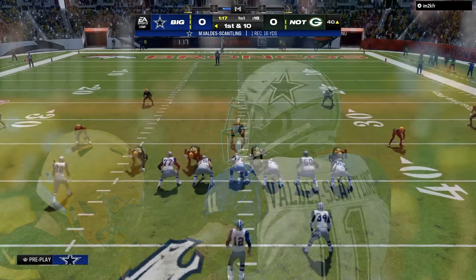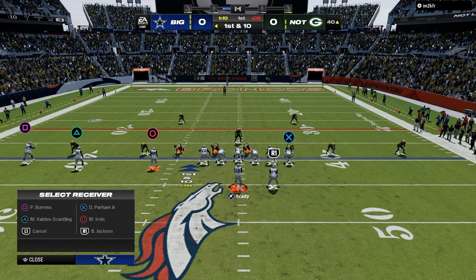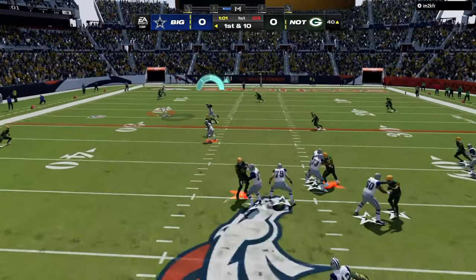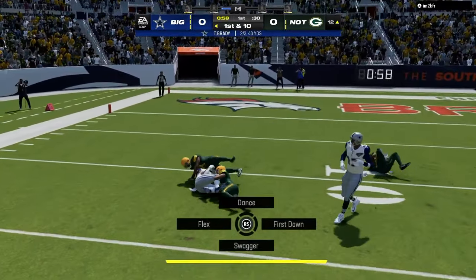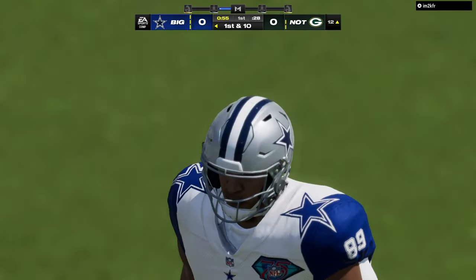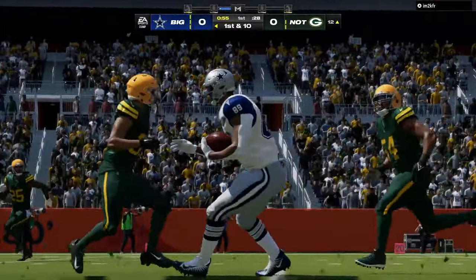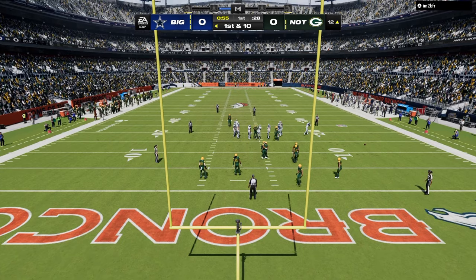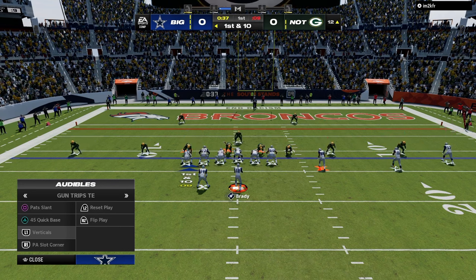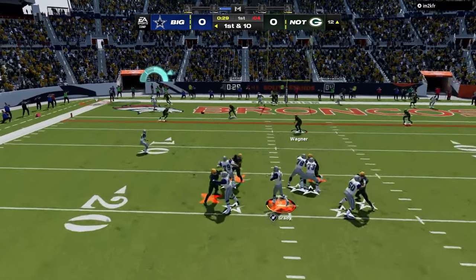On offense I'm rocking trips tight end, messing around with the New England trips. The main reason is for the play PA slot corner, which I can't get in MUT right now because the playbook isn't available. So I'm freestyling out of PA slot corner and running horizontal spacing concepts. If you want the full trips tight end ebook, that's also on my school page — link in the description. School.com is a great, user-friendly platform that has everything in one place, kind of like Discord, Patreon, and YouTube combined.